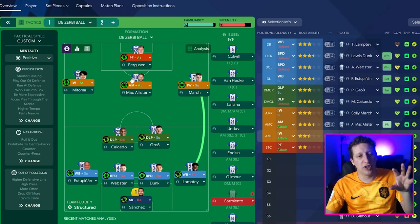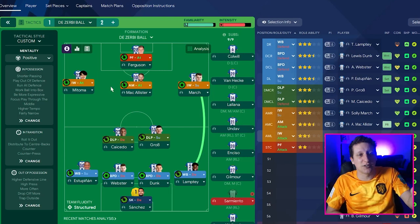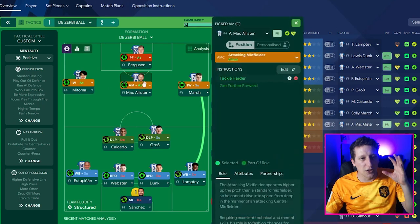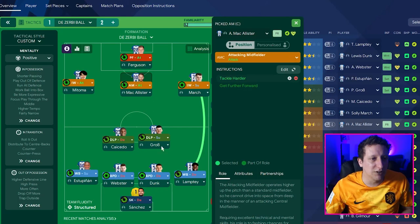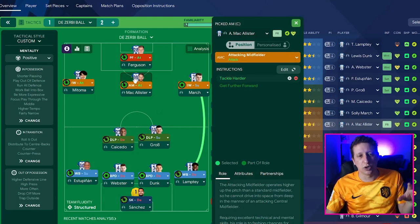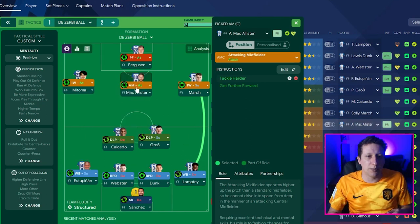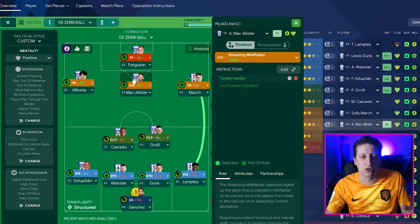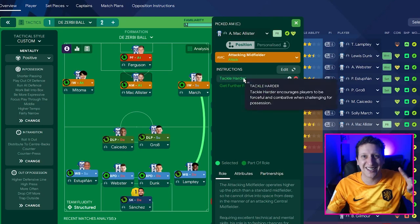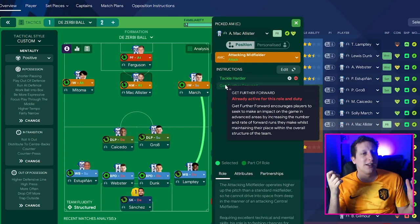With these two, I did have an advanced playmaker at one point, but it depends who plays there. The number 10 at Sassuolo was Djuric — he was more of a standard attacking midfielder. He'd still create, still pass, still make things happen, but would also get on the end of things and hit balls from the edge of the area, with a good goal-scoring record. So I've gone with attacking midfielder on attack, with the instruction tackle harder. Brighton out of possession are very aggressive, very high line, winning the ball back. Watch the Liverpool game — when they pounced after Matip's error, just watch how quickly they react.